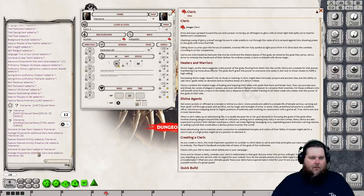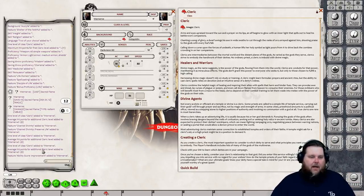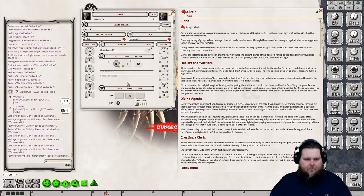At level four you get more domain spells and more spell slots. You also get an Ability Score Improvement. We'll take Constitution to 18 and Wisdom to 16. The Wisdom increase adjusts our spell attack roll, saving throw DC, and the number of spells in our spell pool. The Constitution bump increases our hit points further.